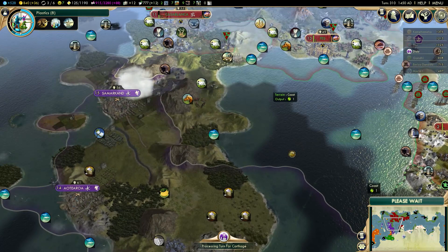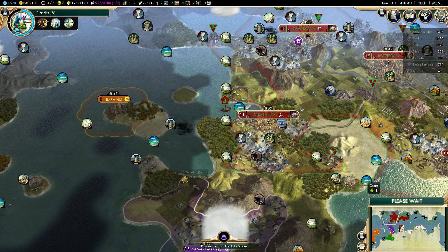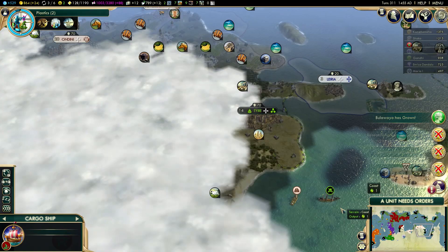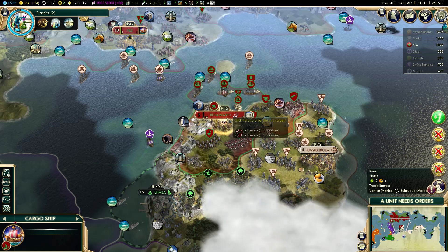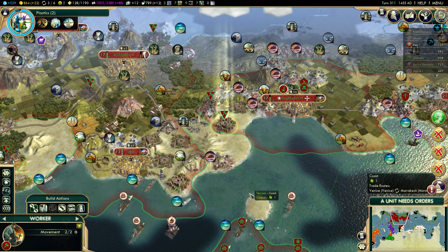I'm going to prioritize trade routes with Venice because that's definitely more money than trade routes with Polynesia from Casablanca. Wait — did you just start a city right here? That's my oil! I could buy these two tiles, but I'm not really going to bother right now. Still, that's a bit annoying — I hate when the AI does that. And that oil is actually in range of Casablanca, so maybe I should buy it. Bolawayo is up to size 3 — not bad. I need to bring a worker here because this farm is still pillaged.